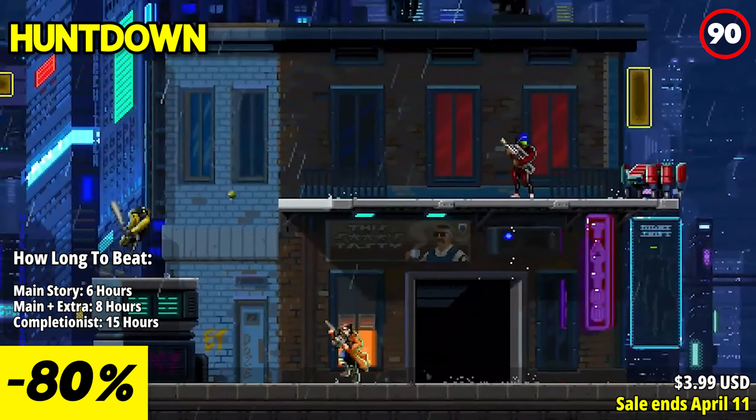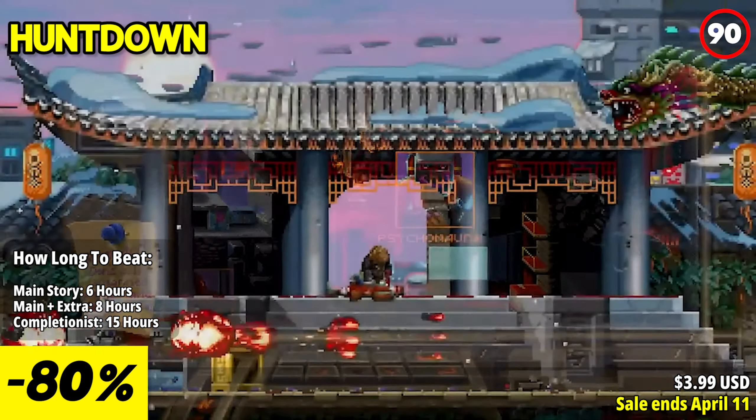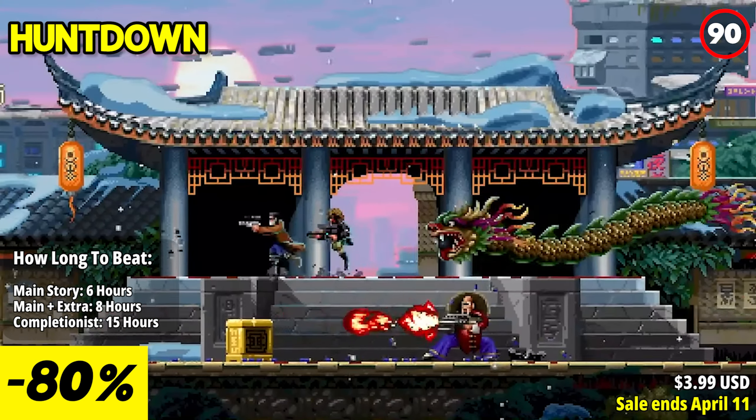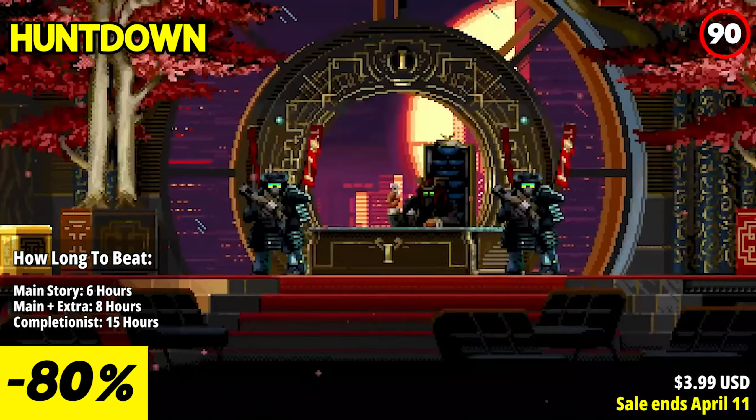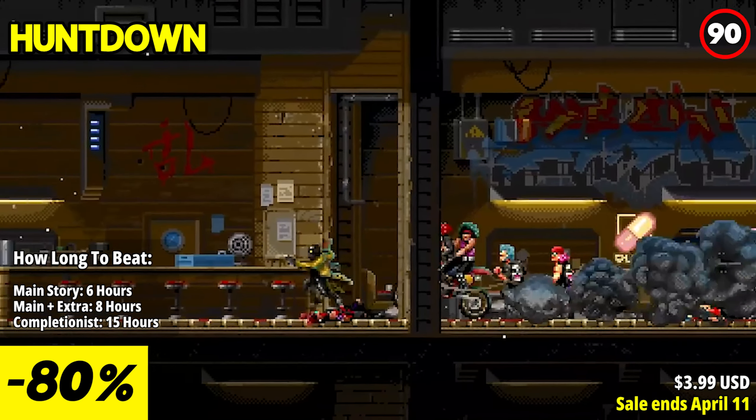Huntdown is an action-packed 2D side-scrolling shooter that brings back the nostalgic feel of classic arcade games. With its retro-inspired pixel art, adrenaline-filled gameplay, and engaging co-op mode, the game delivers a thrilling and immersive experience.